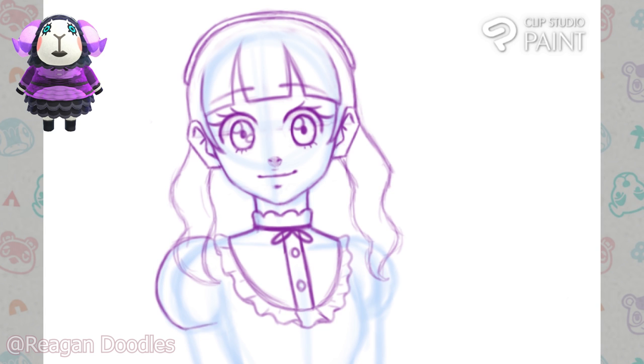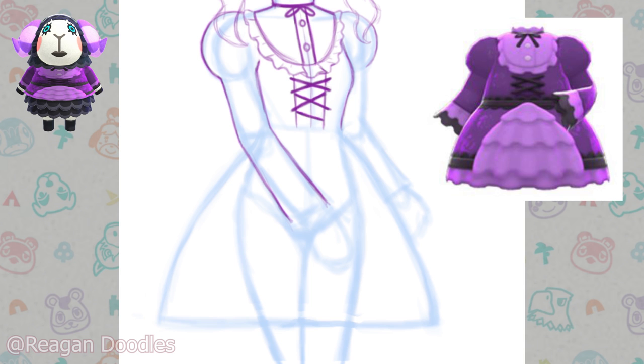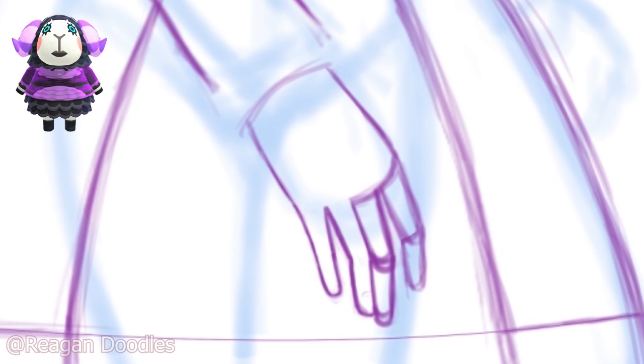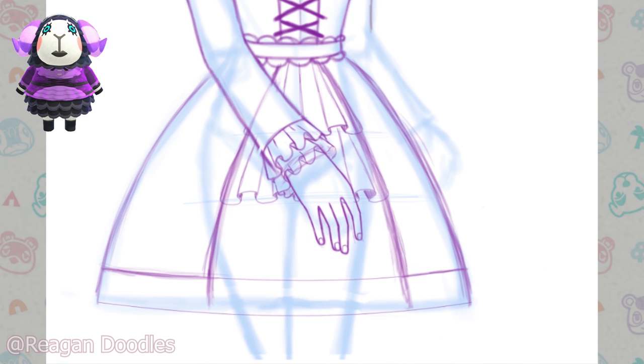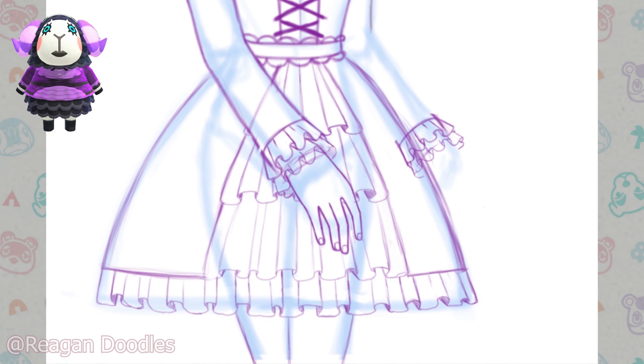Originally I was going to do little bun things, but it wasn't working very well. For her outfit, I basically did the same outfit Muffy's wearing, except based off of when she's not wearing it — because when she doesn't wear it, it gets puff sleeves. The dress in the game has a whole bunch of ruffles, so it was kind of fun drawing all these ruffles. I don't draw them that often, but it was also difficult. Ruffles are basically a bunch of squiggles with lines added on, and then they end up looking like ruffles.